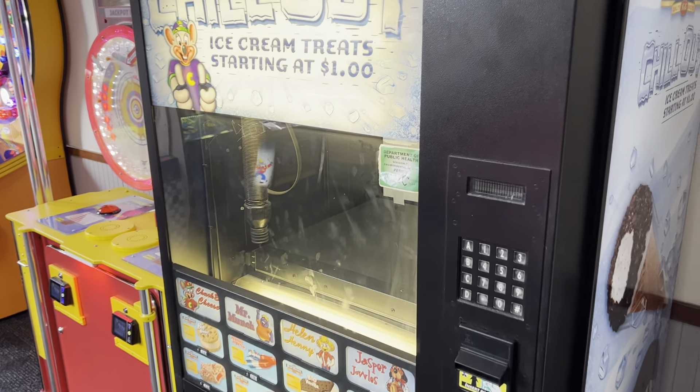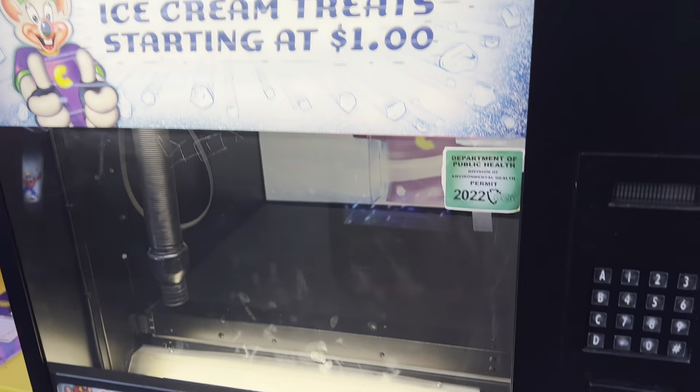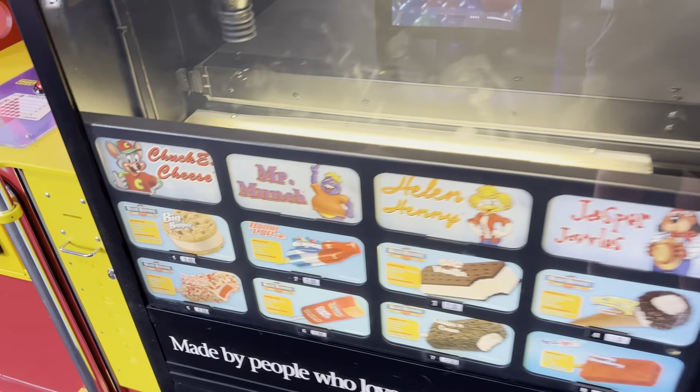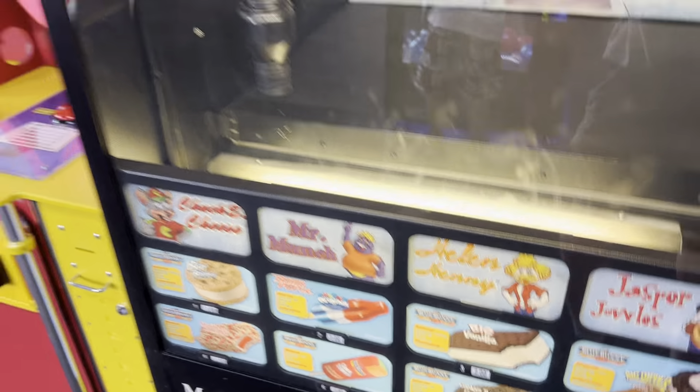This is a tour of Chuck E. Cheese in San Bernardino, California. First, there is a Chill Out ice cream vending machine — that's really cool. They have some ice cream and some characters to represent them.